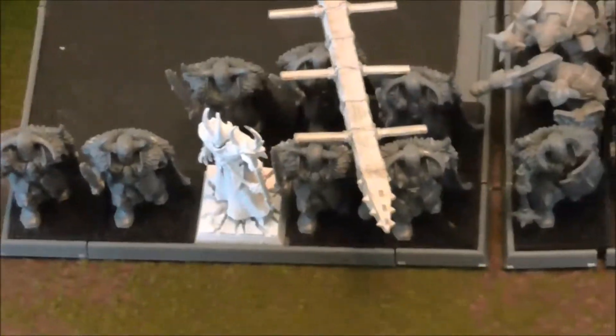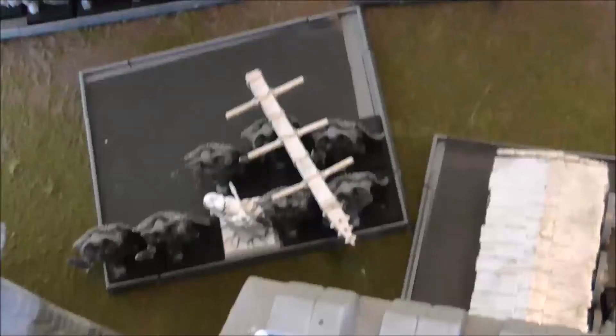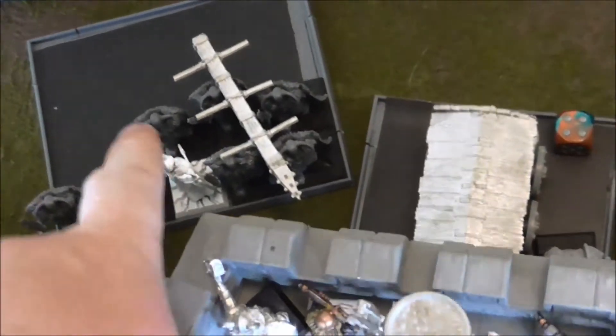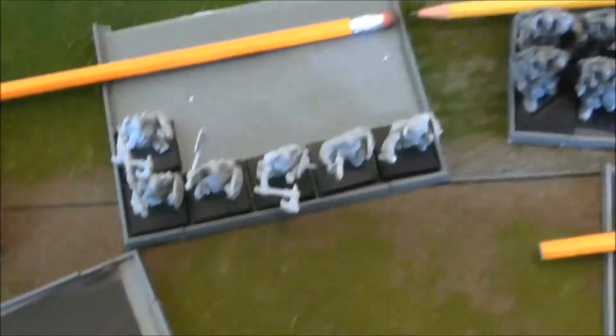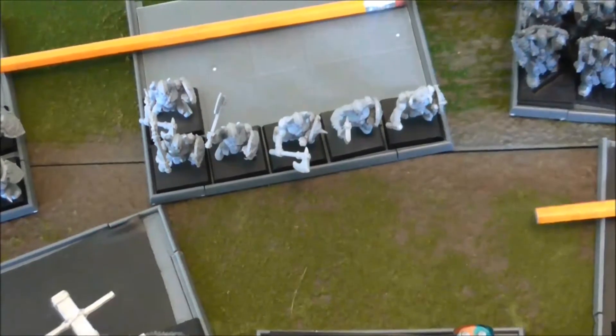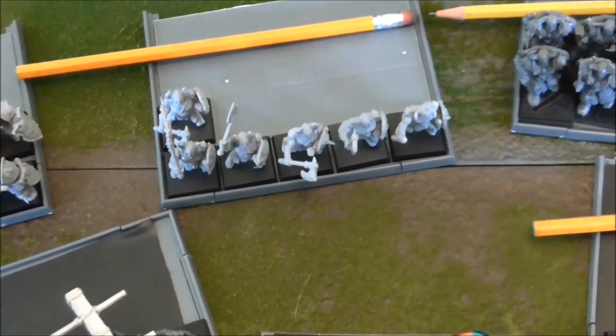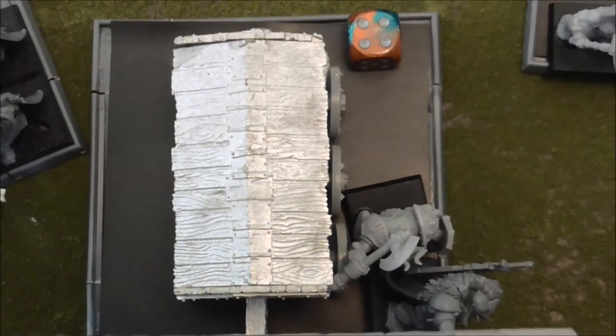It's the first turn of banging on the gate. The Chaos only got a 9 and needed an 11 to hurt the gate. In the next Dwarf shooting phase, I killed 4 from one unit bringing them to 6, and the Quarrelers killed 4 Marauders bringing them to 6 as well — greatly reducing their Battering Ram hits. The Boiling Oil then poured down on one unit, killing all but 2 of them.